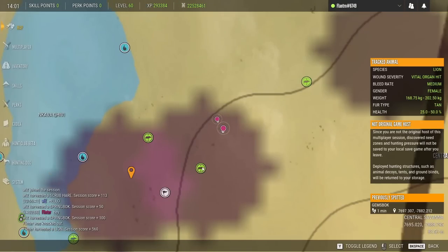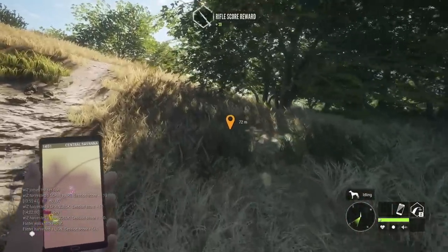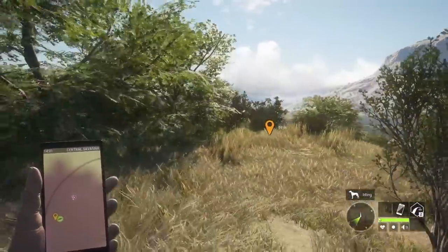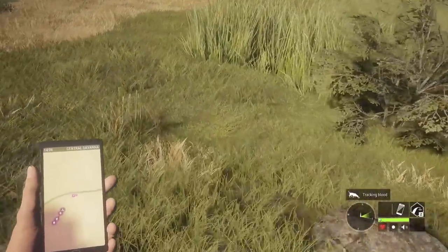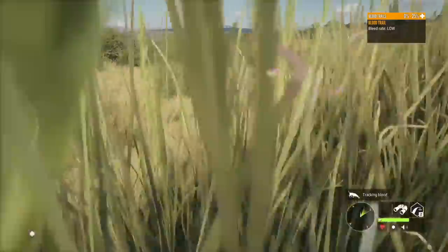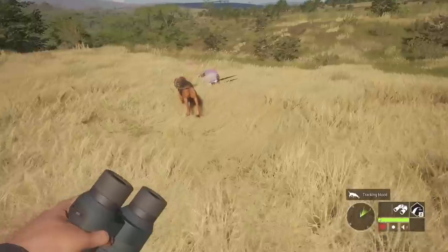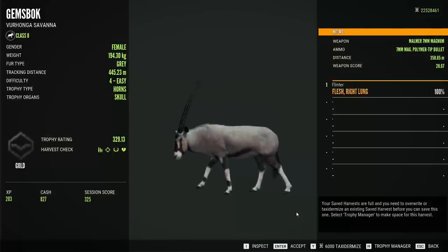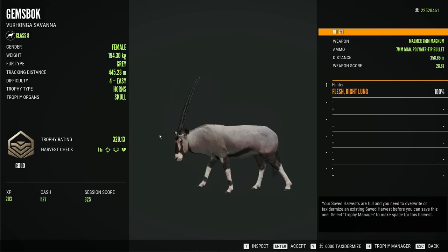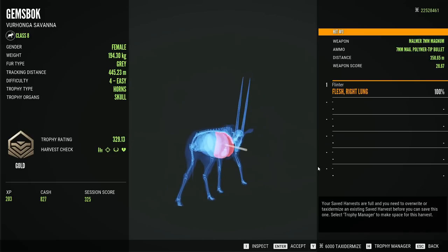Now the question is: did we hit that Gemsbok in the vitals, and is it as big as it looked from 360 meters away? One low bleed rate and not too lengthy a track later, our Gemsbok is laying right there, and even from a distance it looks pretty good. It's a 329 — pretty close, but still about 8 shy of being a diamond. 358 meters with the 7 mil though? Not a terrible deal — it only ran 400 yards.